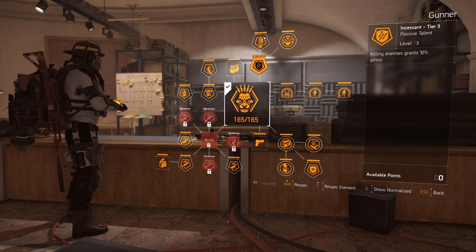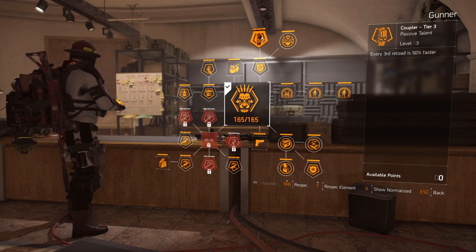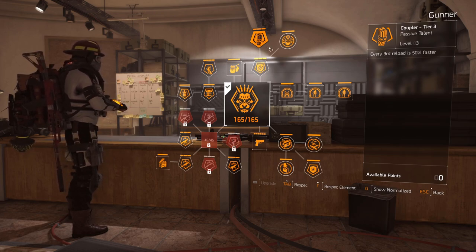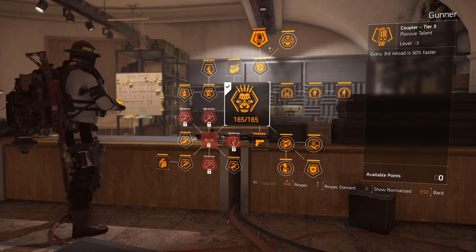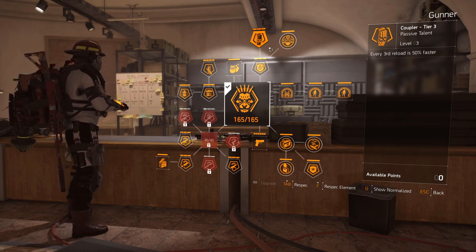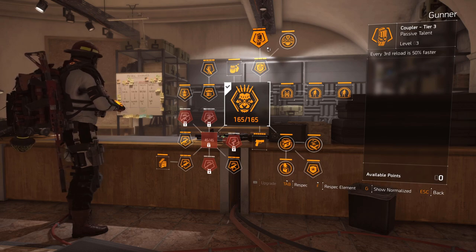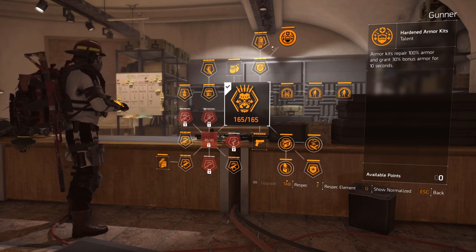Personally, I like to go for the Gunner. The reason being is you get armor on kill, which is really strong right now. Also, every third reload is 50% faster. I feel like LMGs get the biggest benefit from utilizing weapon handling because the bullet spread box gets a lot smaller the more accuracy and weapon handling you stack — it becomes so potent from long ranges. Even at 50 meters you can hit headshots.